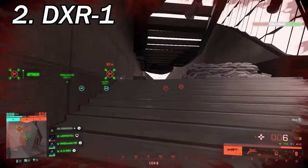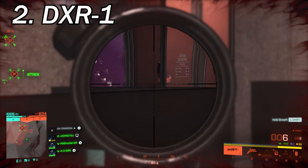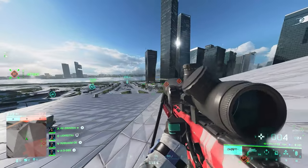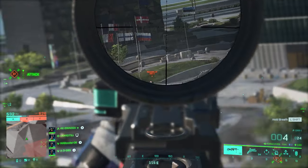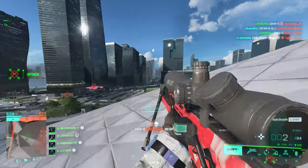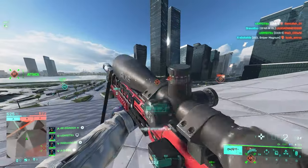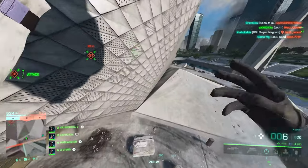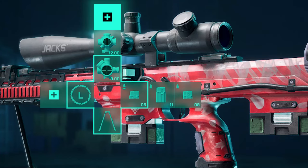Number 2 we've got the DXR1. This weapon is the most accurate sniper rifle in the game with a muzzle velocity of more than 1300 meters per second — literally no bullet drop — but it's a bit slow, and that's the only downside of this beast. Extended barrel, factory bipod, high power, standard issue extended, and then standard issue for ammo, and then for weapon sights BKS 8X and Longshot 12X.